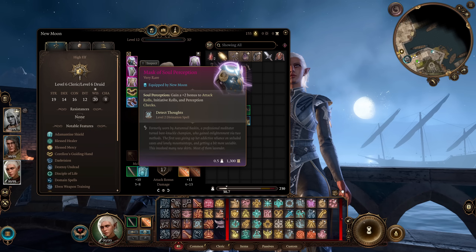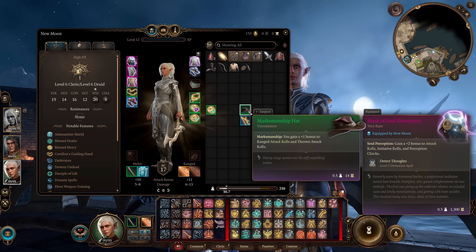The Mask of Soul Perception gives a plus two bonus to attack rolls, initiative rolls, and Perception checks. The initiative bonus is really important — it lets us get our buffs up early. The attack roll bonuses also help us hit with our bow despite lower Dexterity. An earlier game option could be the Marksmanship Hat, giving just a plus one to ranged attack rolls — slightly worse but still useful.